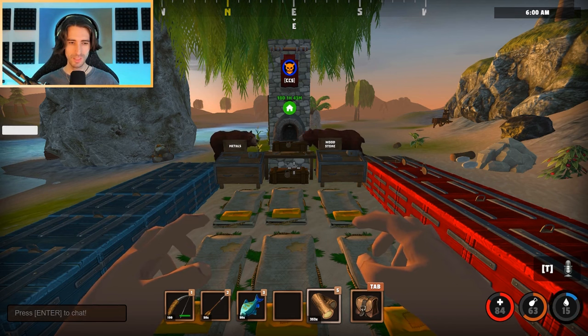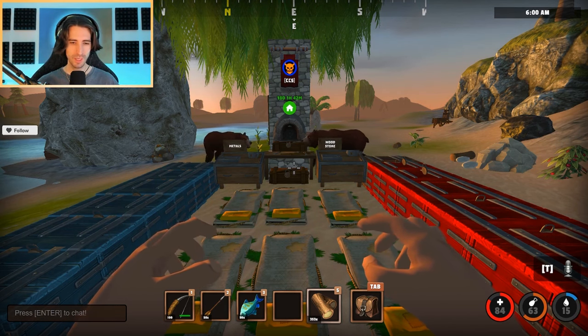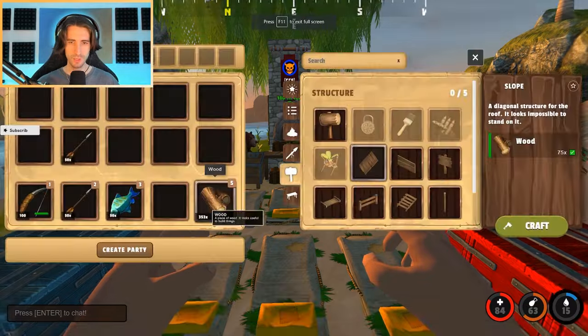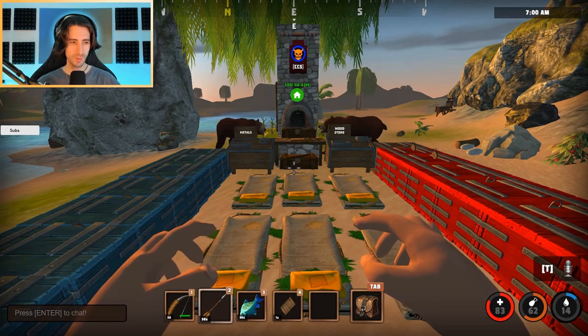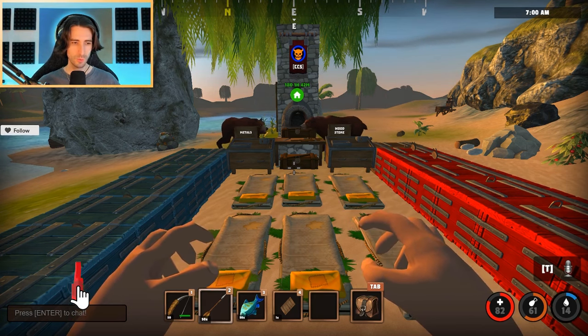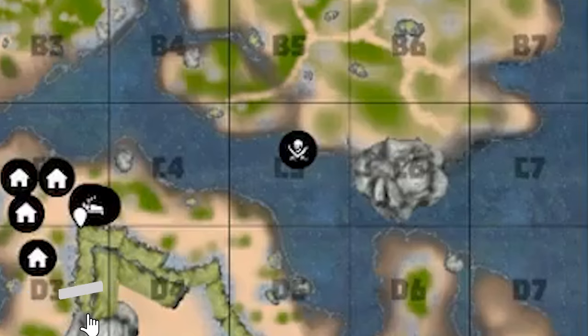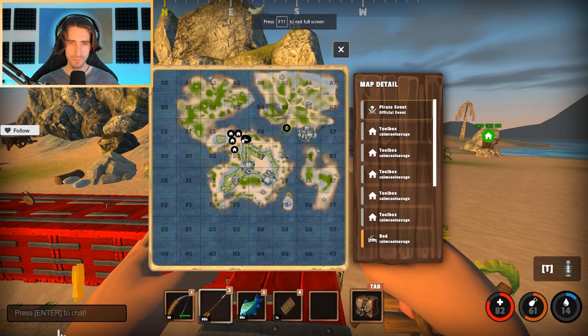Now I'm going to show you guys how you can do these pirate events using a bow, 50 arrows, and 50 cooked fish in one slope. Once an event spawns, it will tell you that the pirates are evading the shores in the bottom-left chat. If you join later you won't see the message, so you have to press M to see where a pirate event has spawned.